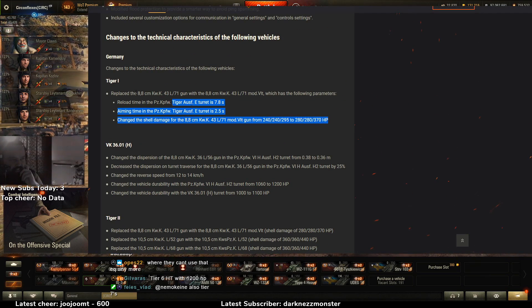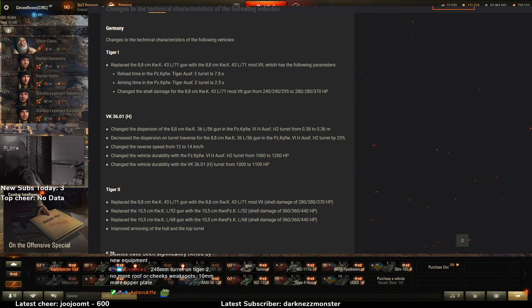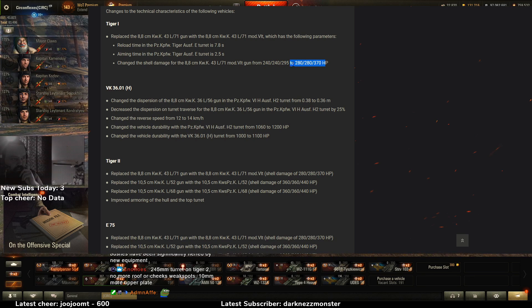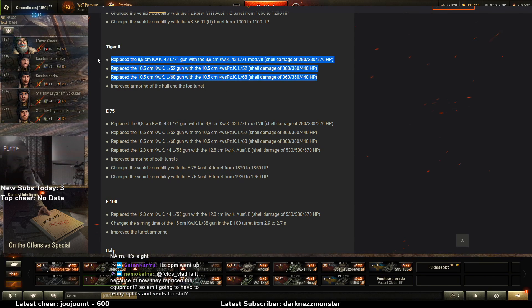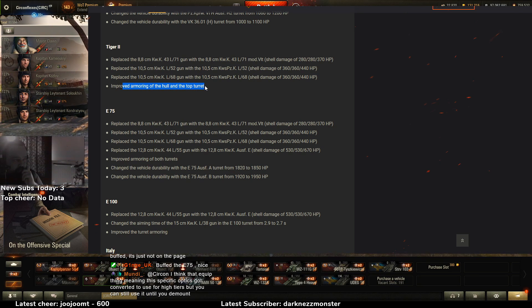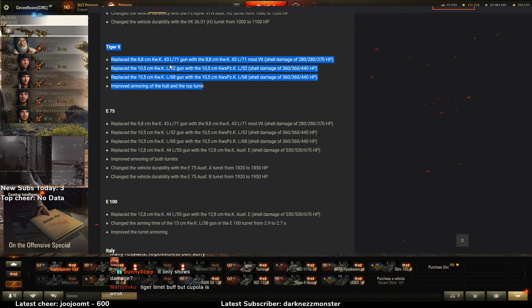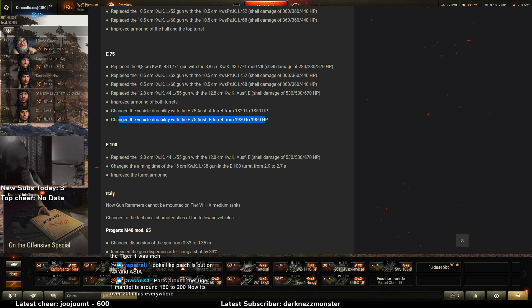VK got buffed — congratulations everyone! Tiger 1 legitimately got nerfed in my opinion. You get 80 more alpha for a longer reload and more aim time, but you don't get the armor to back it up. If you want to use a gun like this with these stats at close range you can't because your armor didn't get buffed. Tiger 2 directly buffed — now it's 360 alpha with the same reload, that's pretty nice. Improved armoring of the hull and top turret sounds good; hull armoring is almost more important than the top turret.